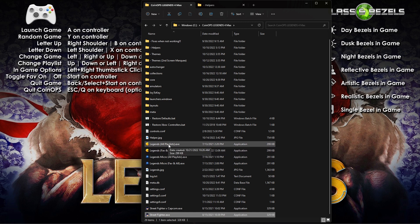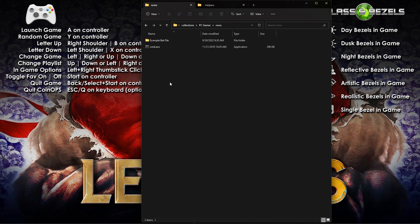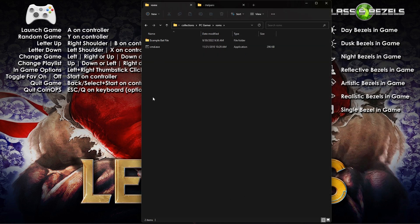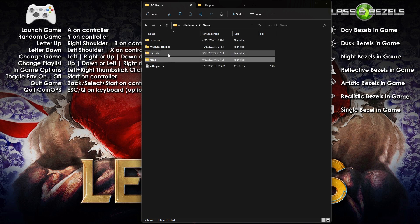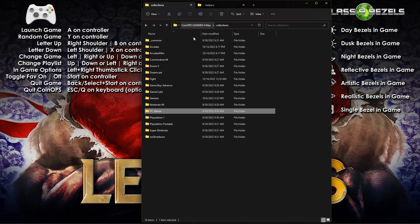One playlist you didn't see is PC Gamer — there is PC Gamer support. You need to put your own PC games in: put your ROMs in the directory, put the bat files in, and your settings.com will show that ROMs go under the PC Gamer ROMs folder. An example bat file is included. More directories are needed for the impressive artwork in Legends 4, but you can stick to themes you like if you don't want to use all 18.